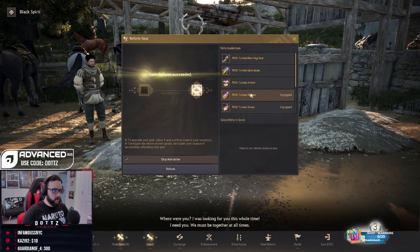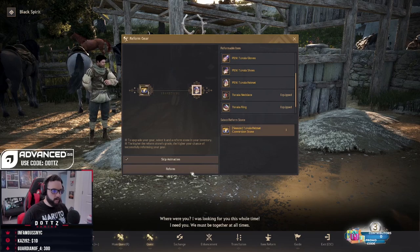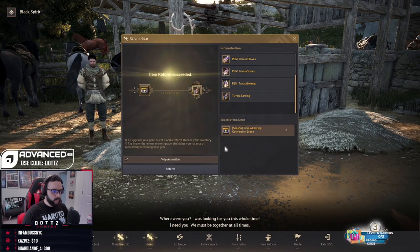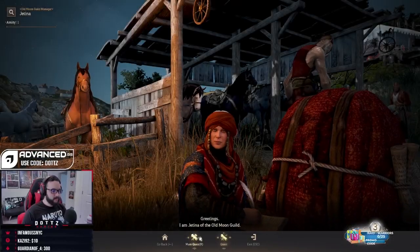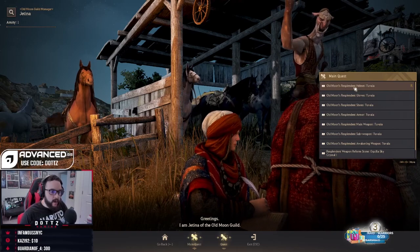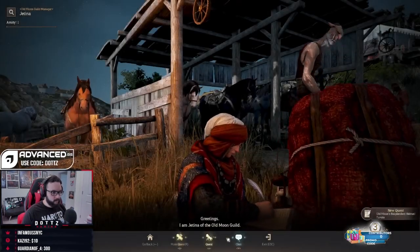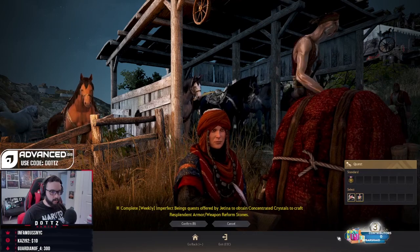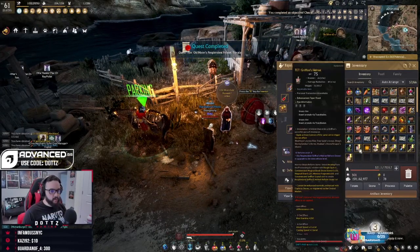Now one of the things people will typically ask once the season is done is: what's next? In my opinion, what you do now is a little different than in the past. Now that you have your full PEN Tuvala, the next step post-graduation is to talk to Jatina to exchange all of your PEN Tuvala for the resplendent boss armor. That will allow you to move into the guaranteed PEN system, which is a really good way to progress your character and get gear over time. It allows you to convert your PEN Tuvala to TET boss armor, and the guaranteed PEN system lets you go from TET 0.1 to TET 0.2 to TET 0.3, and so on, to progressively gear your character up.